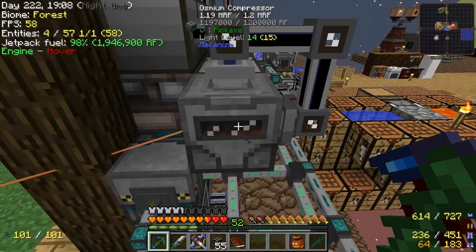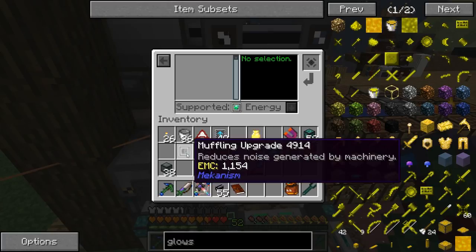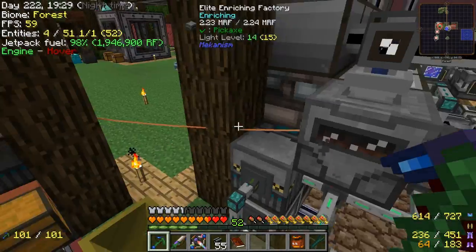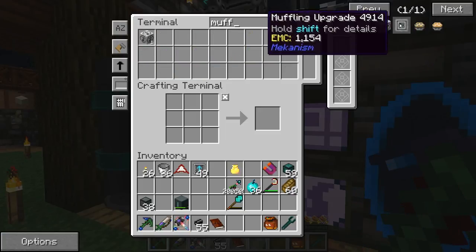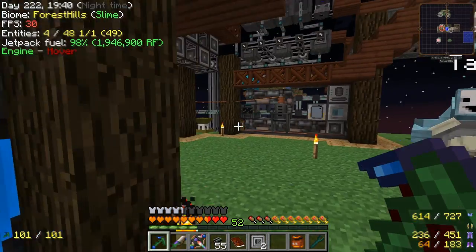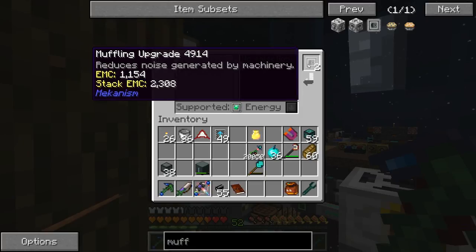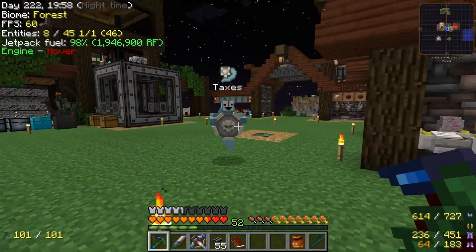The machine is very loud, so I tried a muffler upgrade — I've never used this before. That's a little bit quieter — actually way quieter. I'm going to put some energy upgrades in there too, maybe more than one, because I'd like it to be silent honestly. Oh yeah, you can put more in. Does it have an effect? Yeah, that's way quieter now. Very cool — we're going to leave that running.